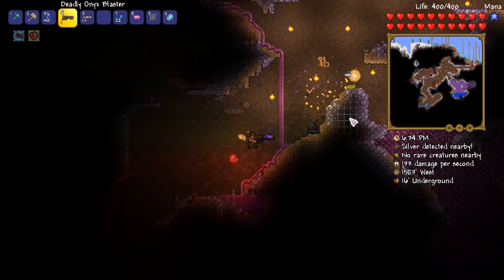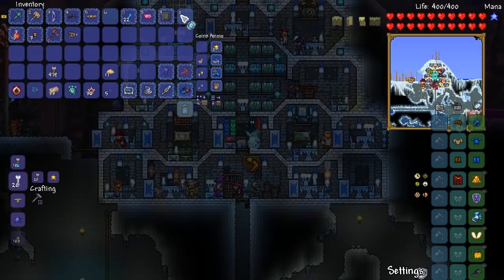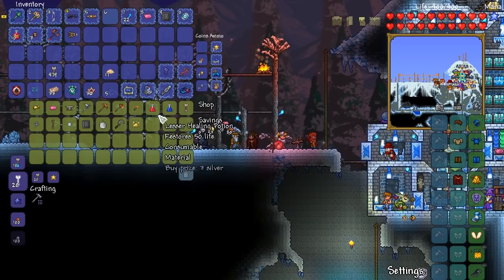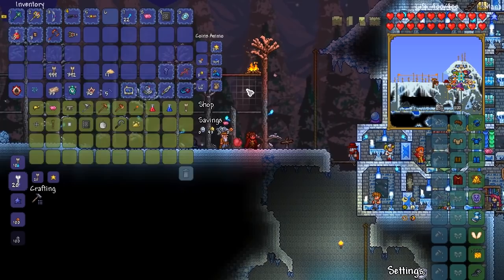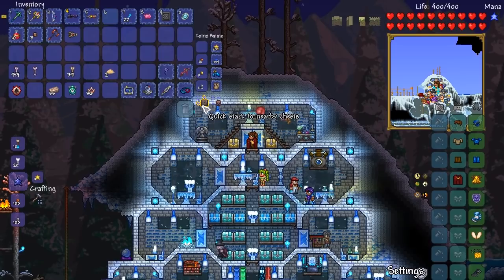Come here, little pixie — the Onyx Blaster will destroy you, just accept it. There we go. We've got 17 pixie dust now, and I managed to obtain another Unicorn Horn. If I grab a full stack of arrows I should be able to make a whole bunch of stuff. Holy arrows — there they are. 1,000 of them on the dot, boys! This is going to be absolutely bonkers, man. It's going to be amazing. I'm so looking forward to it.